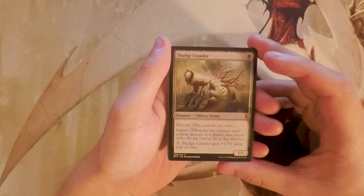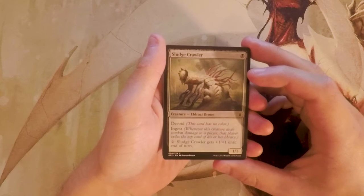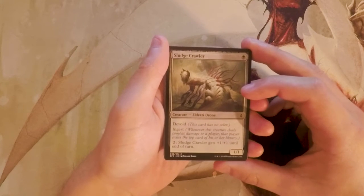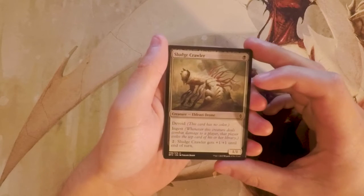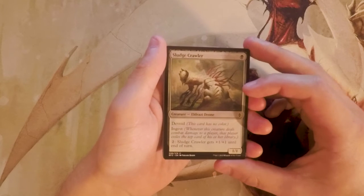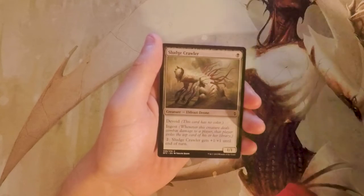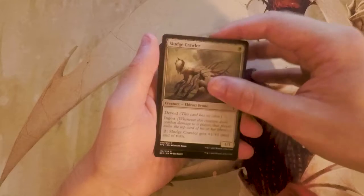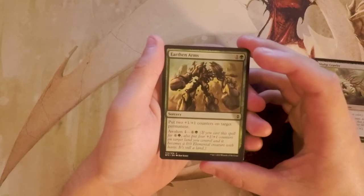Sludge Crawler is a 1/1 for one black. It has Devoid, so it has no color, and Ingest — when it deals combat damage to a player, that player exiles the top card of their library. It also has: pay two and it gets +1/+1 until end of turn. This card is great in a red-black aggro shell. It's a one-drop, comes out super early, has incidental Ingest which synergizes with a lot of other cards, and can buff itself. I really like that one.